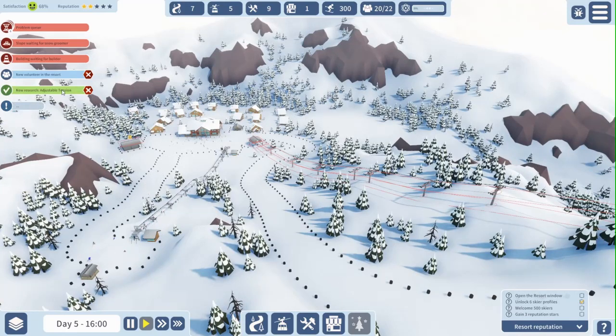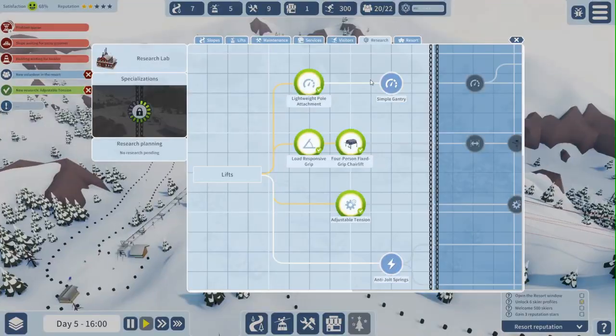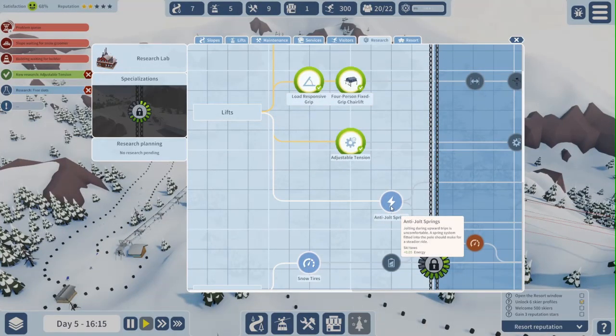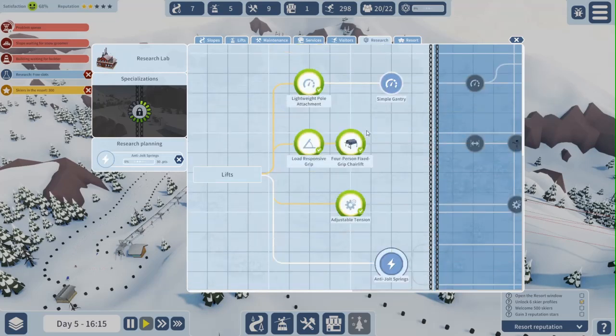I can make more research. Anti-jolt springs — jolting duration on upward trips is uncomfortable; a spring system fitted into the pole should make for a steadier ride. Well, I'll take that.